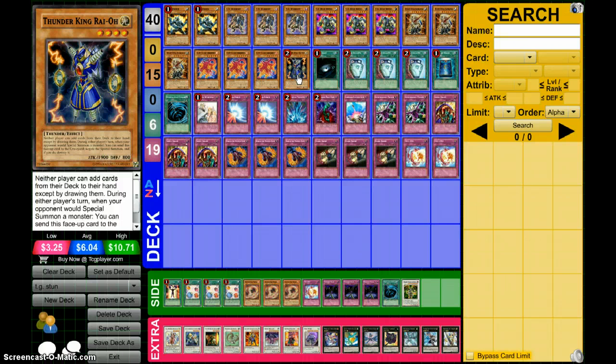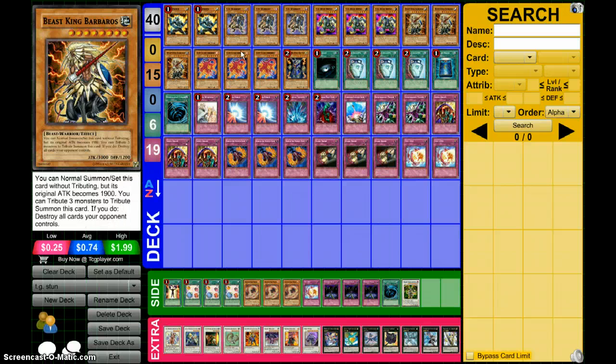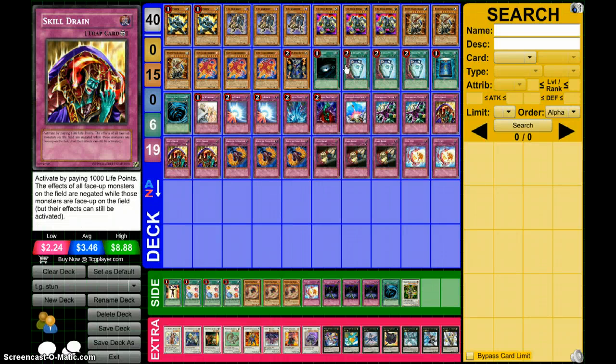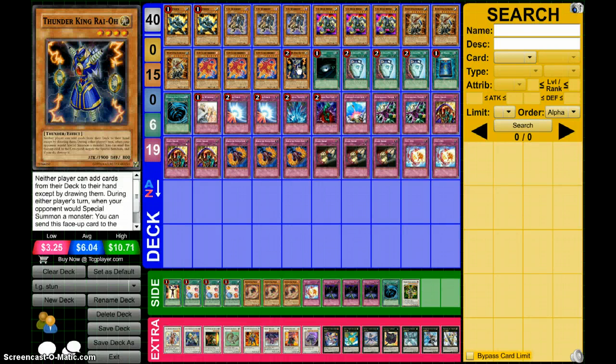I run 1 Thunder King Rai-Oh. You'd think it hurts since all your monsters are floaters, but there's really only 1. If Skill Drain is on the field, that doesn't really come into consideration. And you kind of get a pick when it's on the field, so it's going to be hurting your opponent more than it's hurting you. Stopping those inherent Synchro and Xyz summons is very nice.